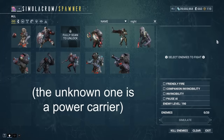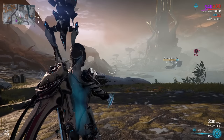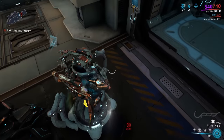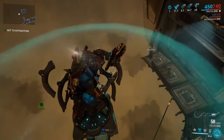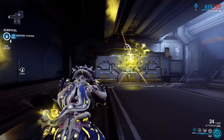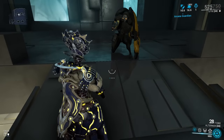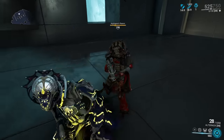Nightwatch Grineer enemies have no Eximus units. You can skip a lot of dialogue by quickly opening and closing Nightwave in the pause menu — this works on bounty intro dialogue and dialogue before a Void Angel fight, and is actually a speedrunning strat called Nora Skip. If you deploy a restore pad on a domestic drone while on top of it, the drone will drag around the pad too. The orb from Alternox's alt fire sticks to geometry and will move around if that geometry moves. As an Operator, you can use Void Mode to negate fall damage. The Tonkor grenade wielded by Elite Shield Lancers has an arming distance mechanic, meaning if you're close enough, their grenades won't explode.